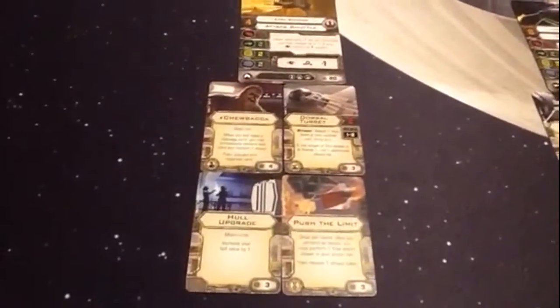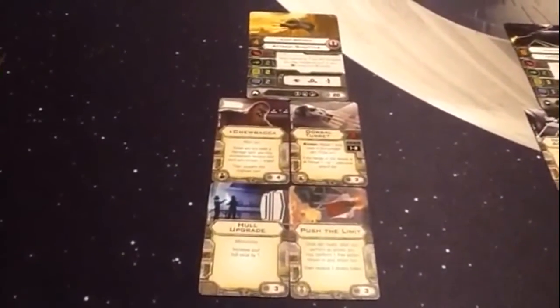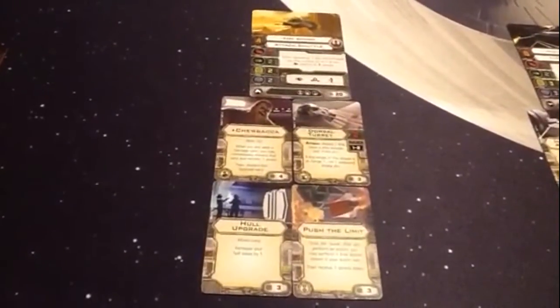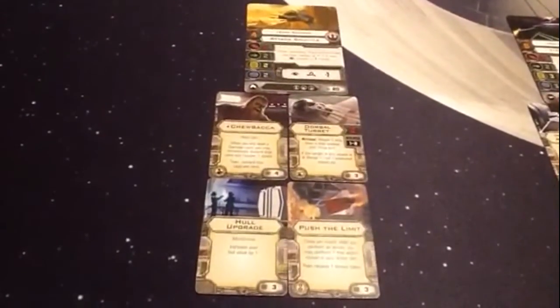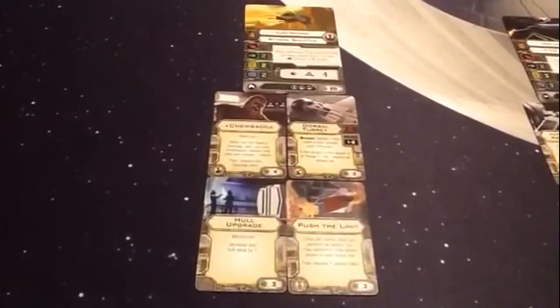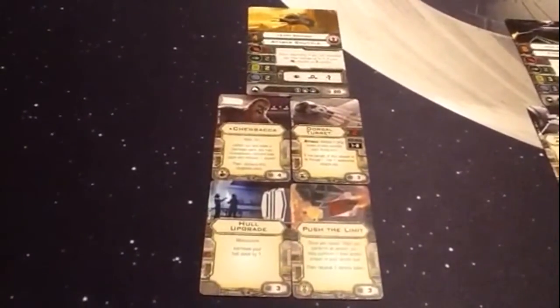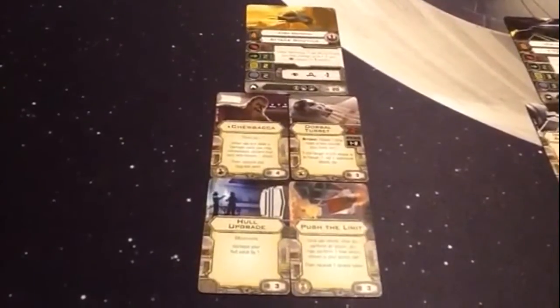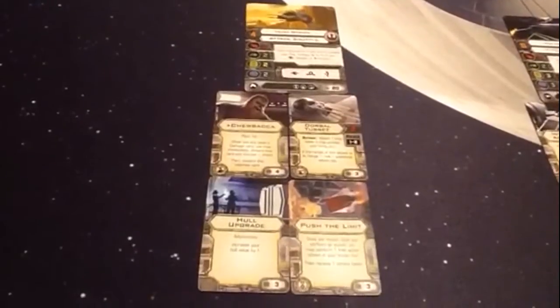I add on Chewbacca for four points — he's basically an extra shield in a way, as he removes one damage card from Ezra and then recharges the shield. I also add the Dorsal Turret for three points, because with the Dorsal Turret you're able to get some shots in if they get behind you or at a bad angle.